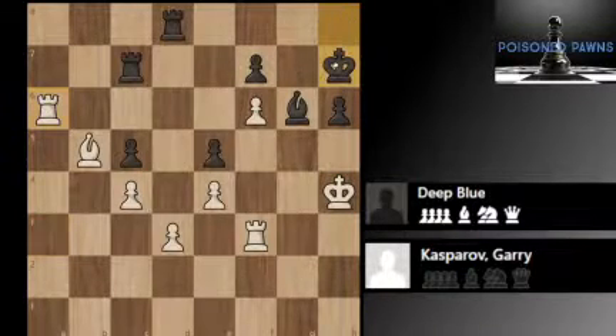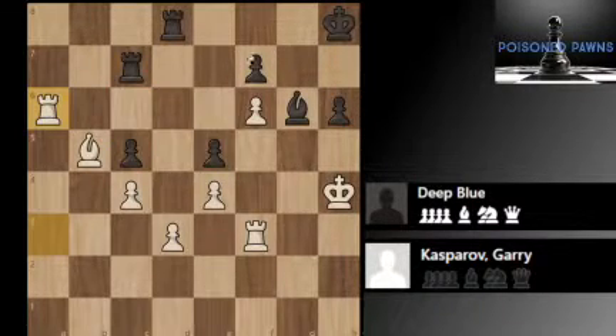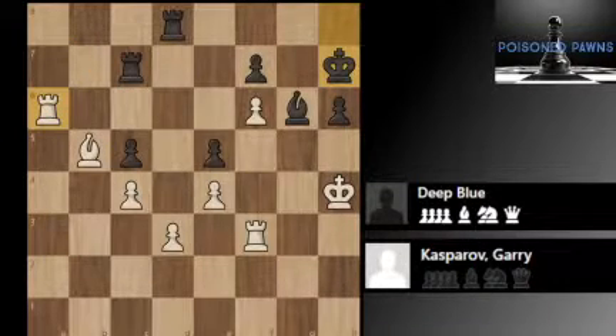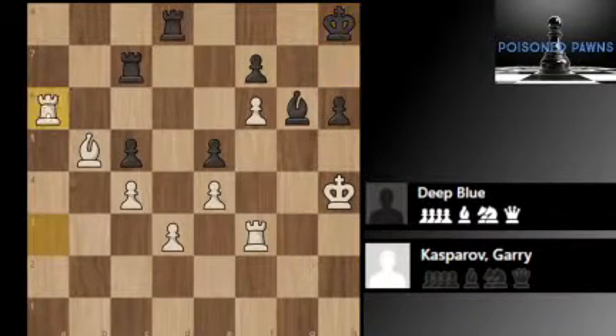King h7 — and now this prevents the positional threat after Bishop c6. For example, there was a nice move with Bishop c6, if allowed another tempo, and then after Rook d6, White cannot escape the pin. King h7 prevents that. And now bringing the rook back one more time. Now King h8 — and now this game is a draw.